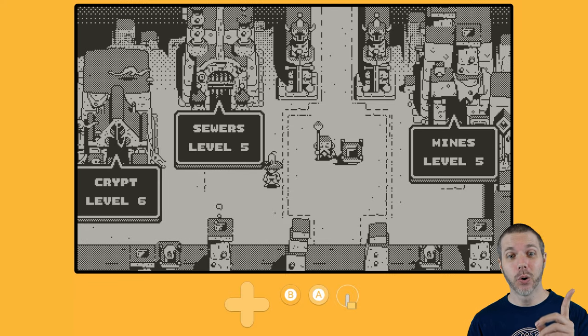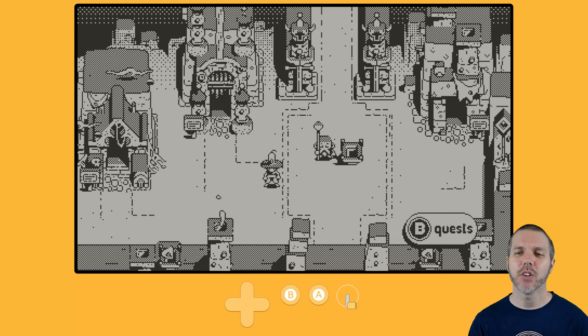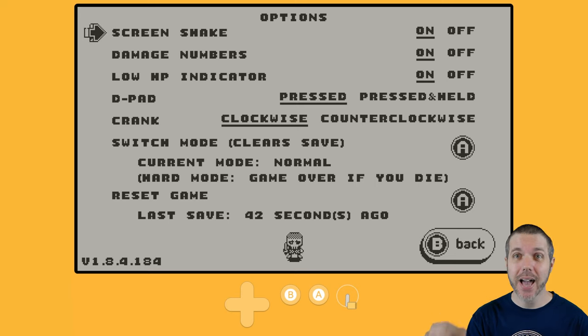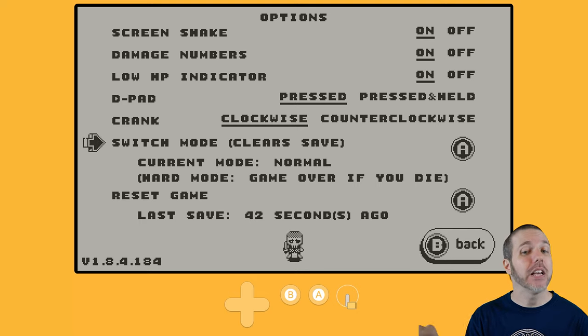Looks like we're at 6, so it did indeed save — which is good, because in the options menu at the bottom it tells you the last save that you had, and I love games that do that. Also: screen shake, damage numbers, low HP blinking, and other options. Also, hard mode — a true roguelike experience. Permadeath. You're done, start all the way from the start. I love that.